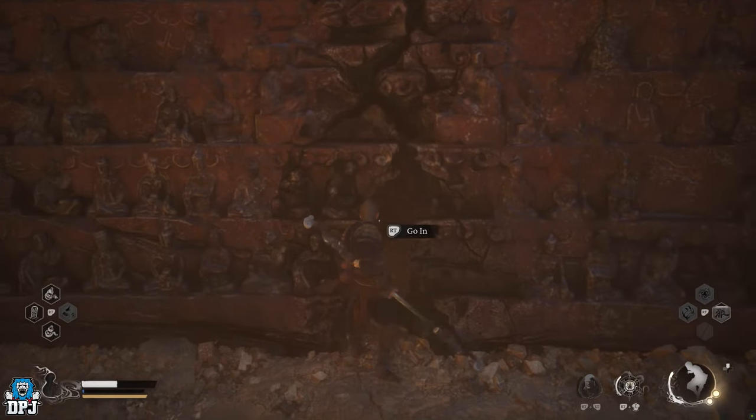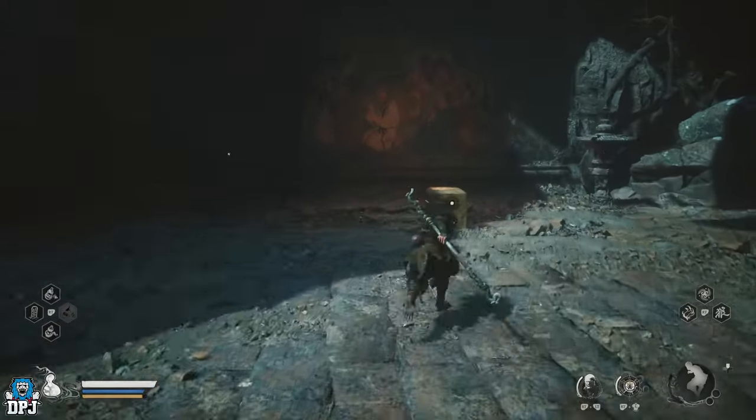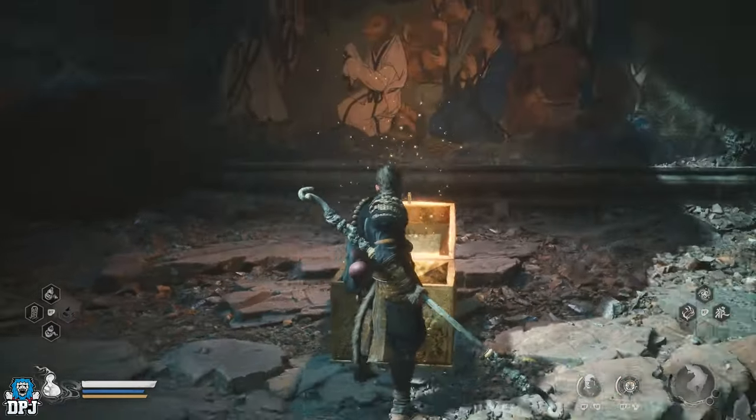Once you travel through that gap in the wall, a chest awaits you. Upon opening that chest, you are rewarded the Lung Scales, and this is the item which unlocks the secret waterfall and that dragon boss.